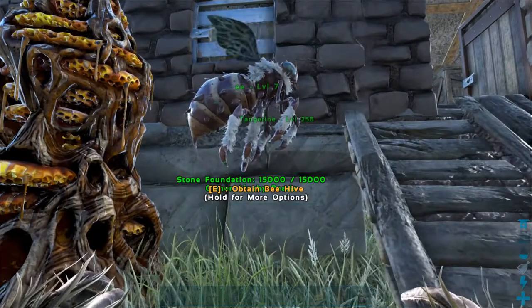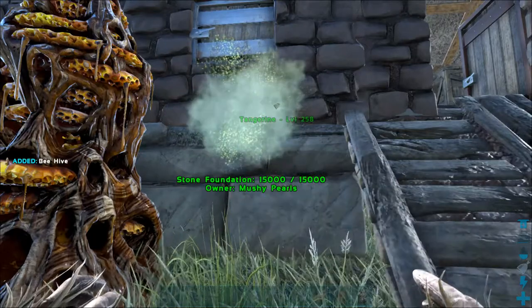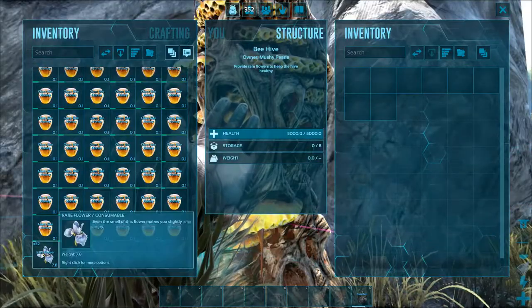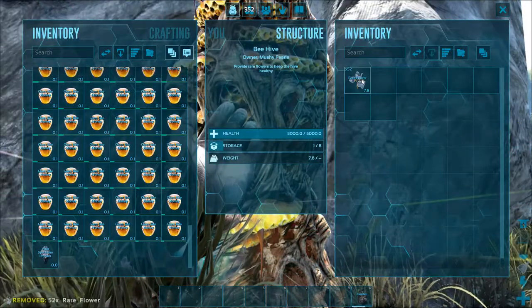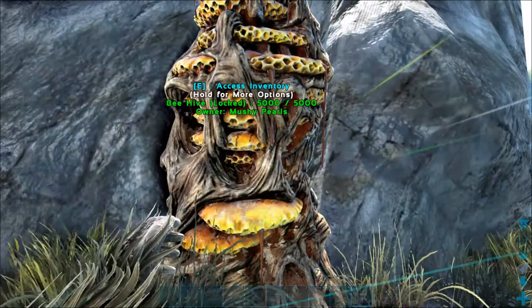So you've caught a bee and you want to turn it into a beehive. All you need to do is click on the bee and select the beehive option. Once your bee is a beehive, you'll need to keep it fed with rare flowers, which will in turn produce giant honey pots.